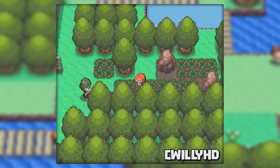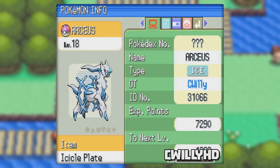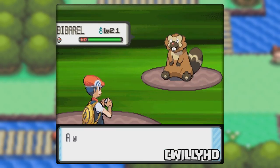While in the Great Marsh, have Arceus in your first slot holding a plate, then get into a battle. Before you throw Arceus out, the game crashes making a very high pitch ringing noise.